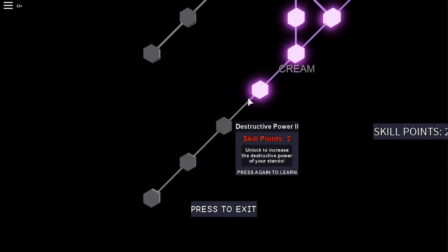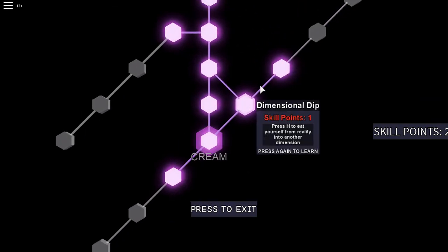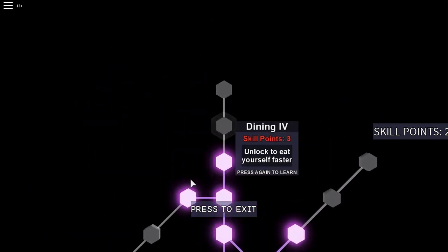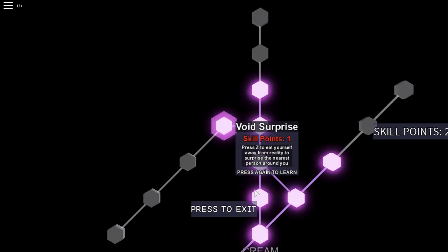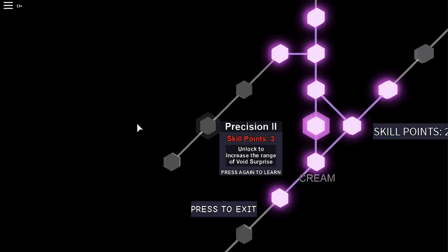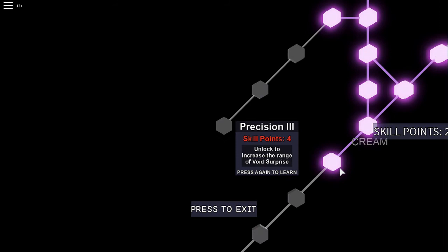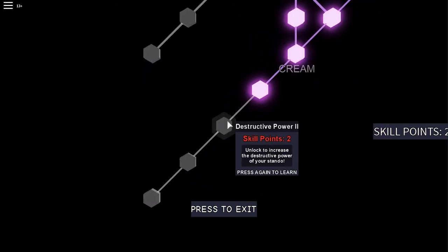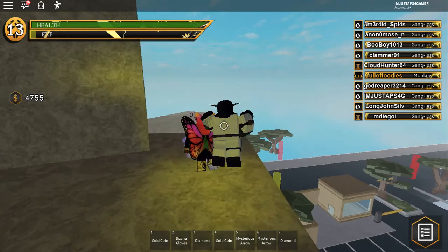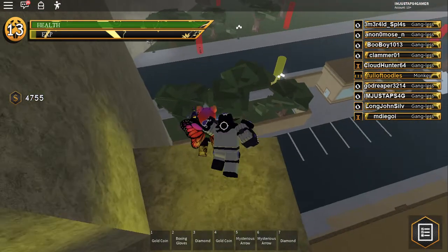Two more levels away from being able to do Abbacchio's partner missions. I can increase my stando, increase the dimensional dip, the dining, or the avoid surprise — it doesn't really matter. The range can't increase the power — oh wait, that would be your destructive power, whatever.